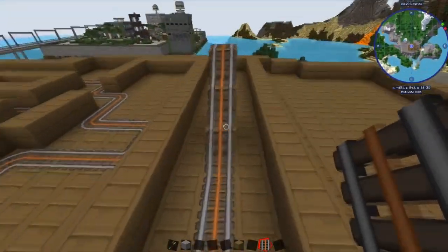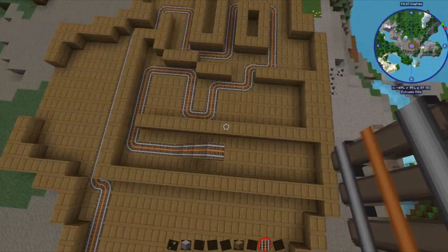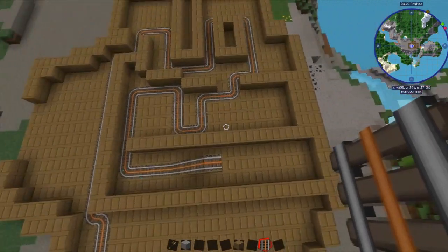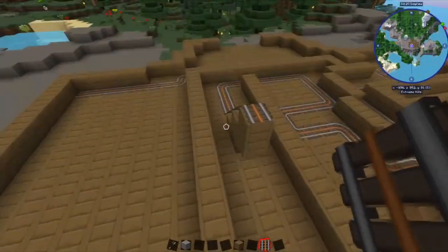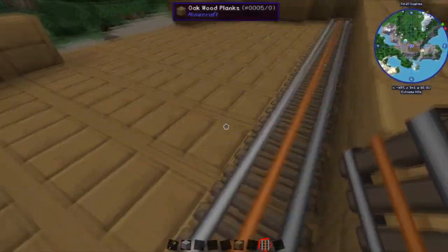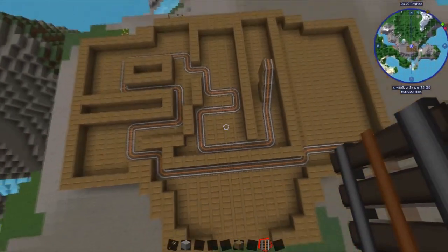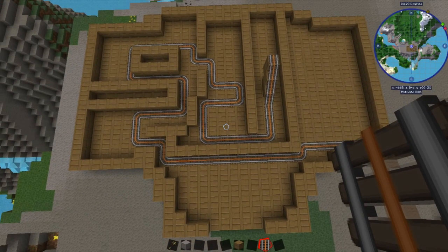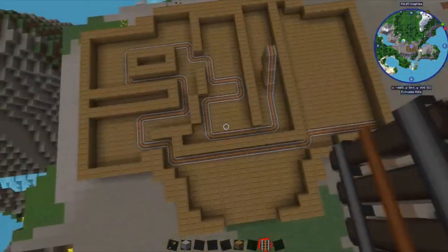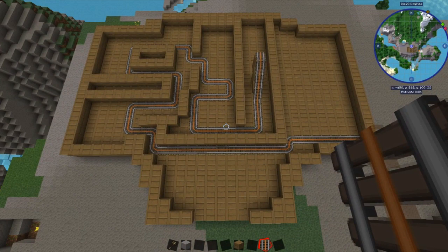We'd head into here and then start heading into the second level. On the second level we'll have something up here, once again very similar to the bottom layer. At some point I want to be able to come down and drop back into here, joining back onto this track. Then they'll leave on this track, exiting at the same location they came in. I'm not sure what material I'm going to make it out of just yet — possibly something that gives a haunted house feel.